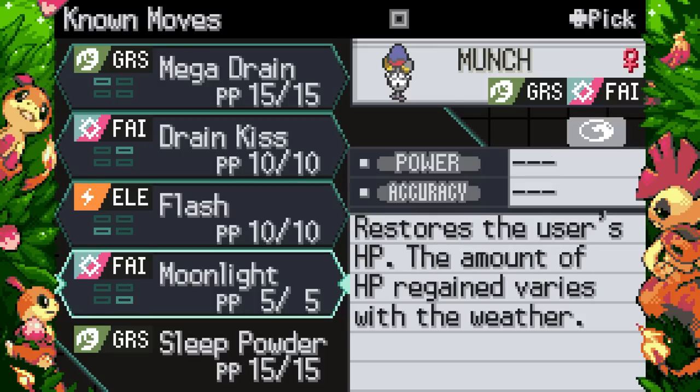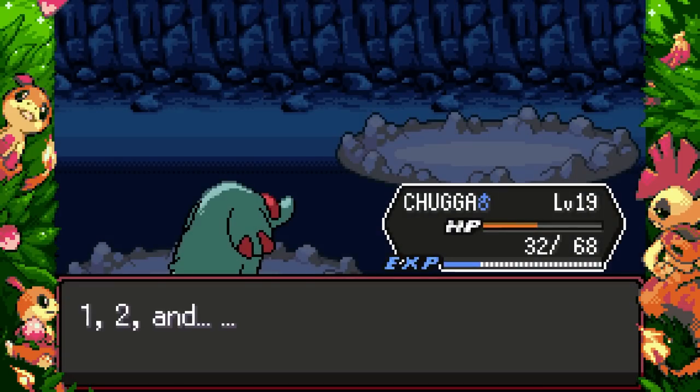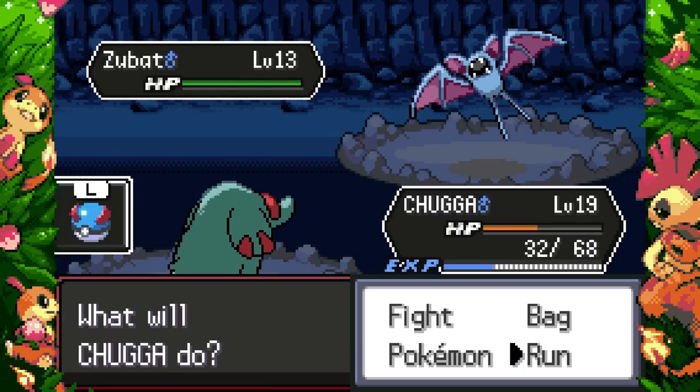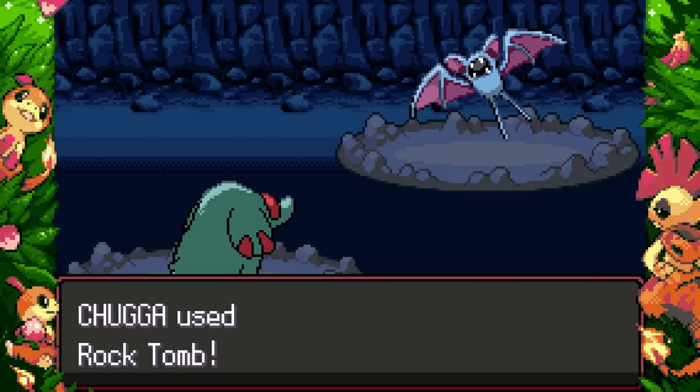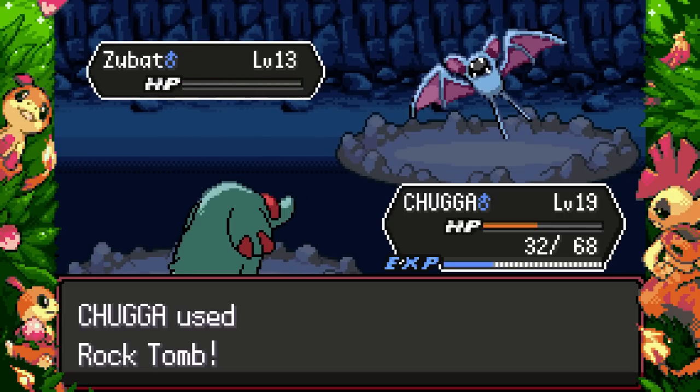Flash actually does something in this game. Moonlight — you know what, it's actually a really tough choice. We'll drop Flash because it's not STAB — that's pretty much my reasoning. Plus I'm not sure if we'll get the Flash TM later. This Zubat sprite is so cute — it's barely changed but it's changed enough. I really enjoy seeing all these custom sprites.